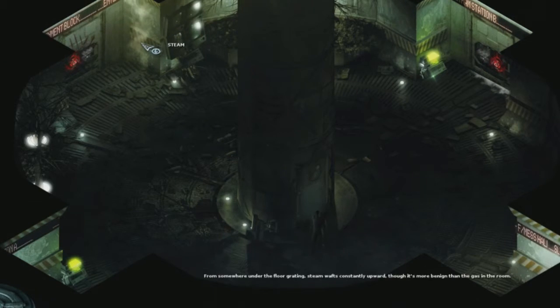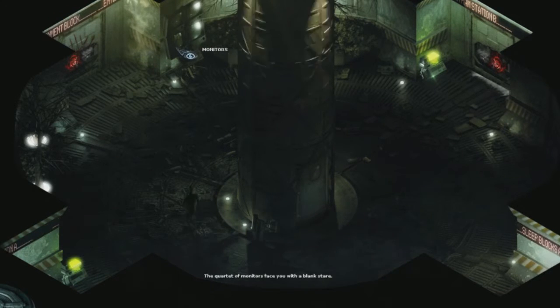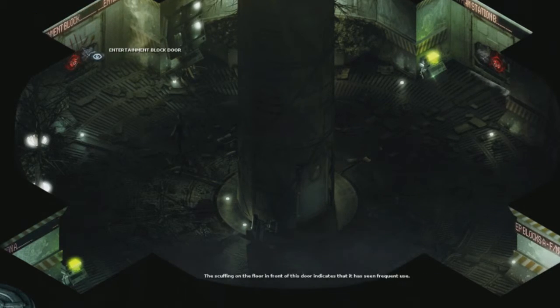That's alright, we'll come back to it later. For now though, let's try the entertainment block, although judging by the claw marks on the doors, I'm not sure I actually want to go in there.